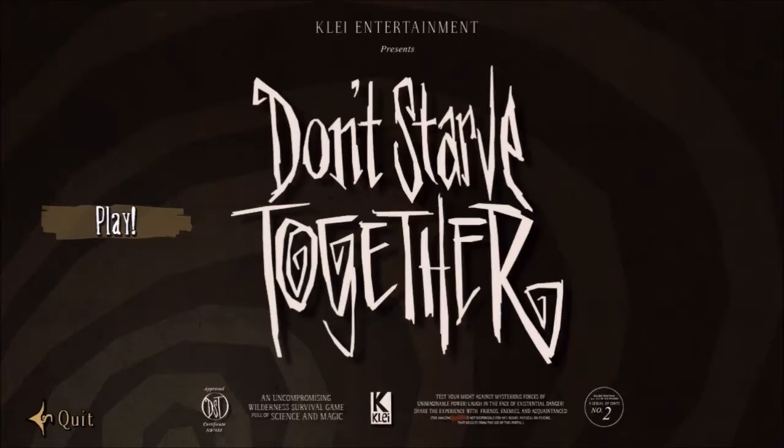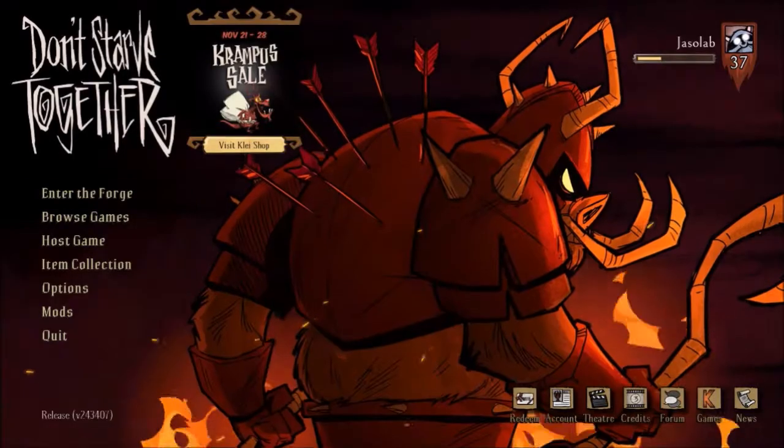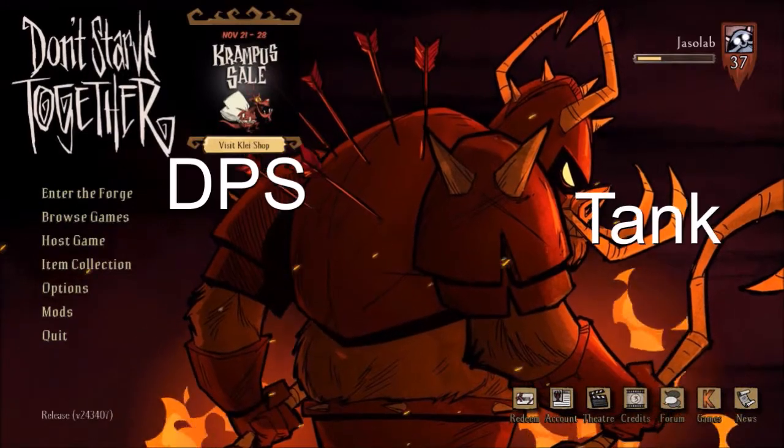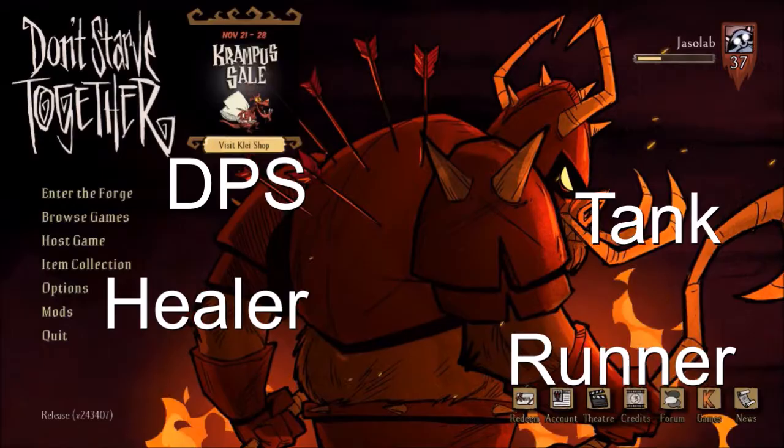Hey everyone, welcome to a tutorial guide that will be split into several videos showing you tips, tricks, and overall help you improve at the new DST event, The Forge. One of the things you should note is that there are 4 roles in The Forge: the DPS, the Tank, the Healer, and the Runner. Please note that most of these roles can be interchangeable with other characters.